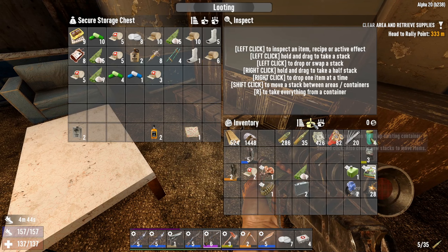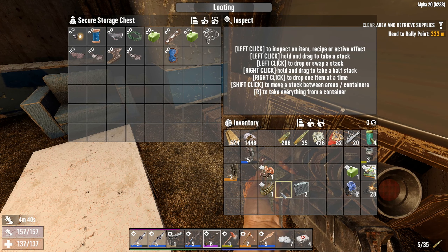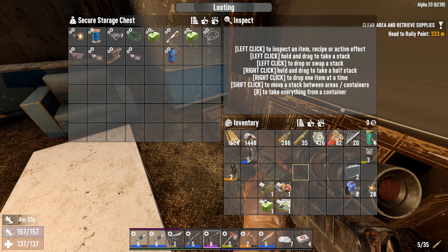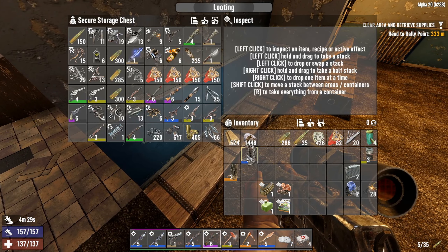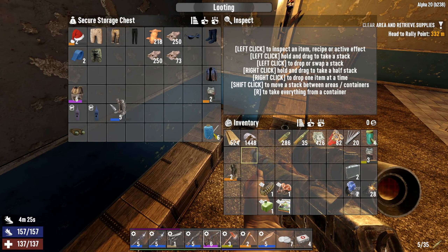Just as a reminder, this is a temporary base, so that's pretty much why it looks like this. Now no longer encumbered. I guess we'll put these iron boots right here, just so I can sell them later.